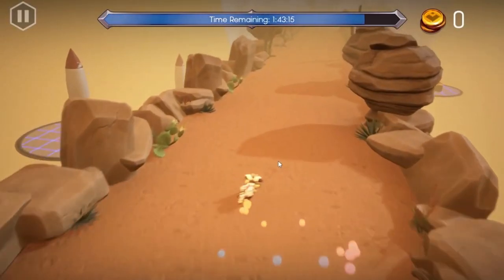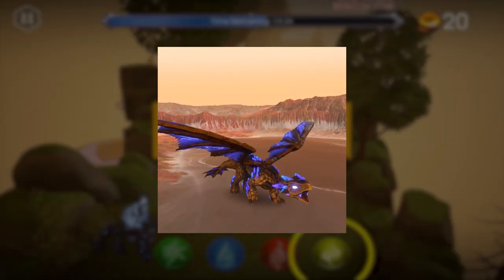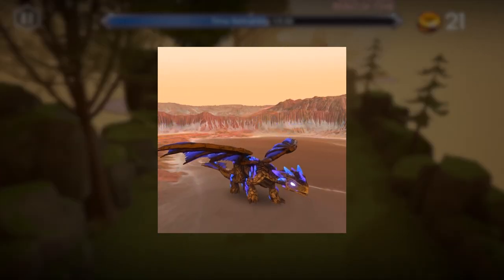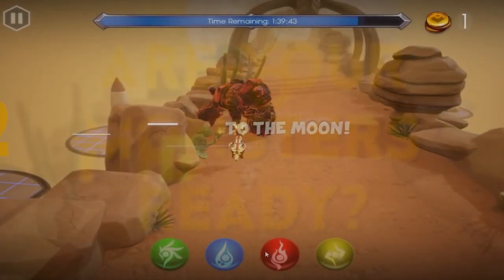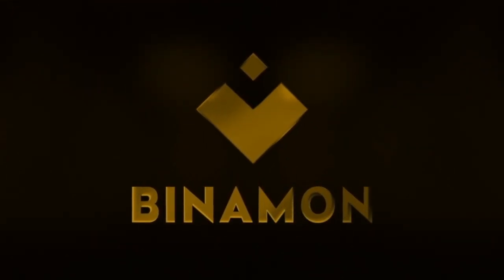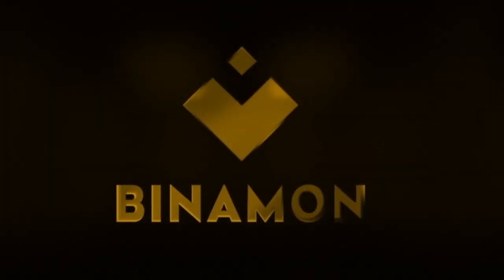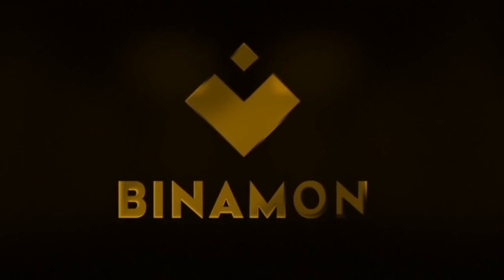Before we begin, there are a couple things that you might need. First of all, you will need a Planet Z1 Bynumon Monster. You can get this by buying a booster pack, which I'll link in the description below. Second, you will need some BNB to pay for gas fees. And lastly, you will need the Windows version for now as the Mac version has not been released yet. So let's dive in.